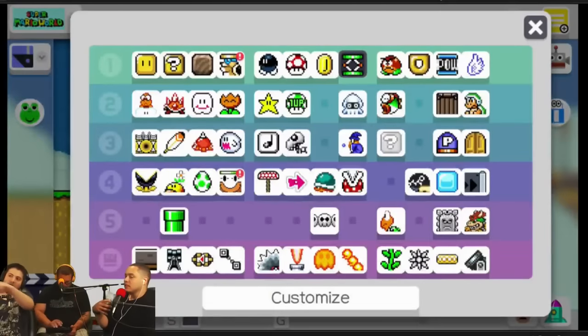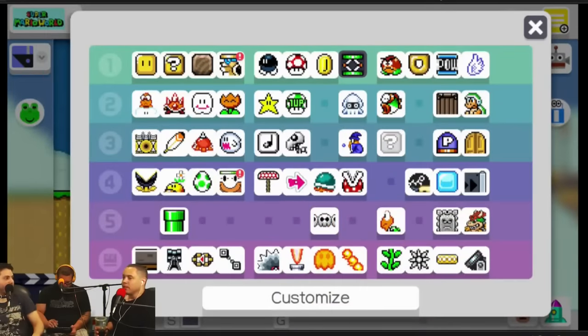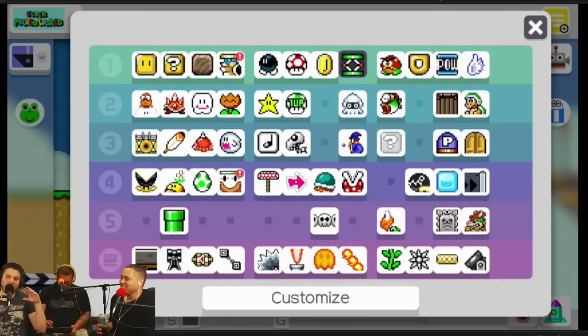You have this panel that shows you all the different types of things you can use, and you can create a custom panel at the bottom if you have a theme to your level. They all get up and do little dances. You can't hear it, but the music in this game is fantastic — highly recommend it.